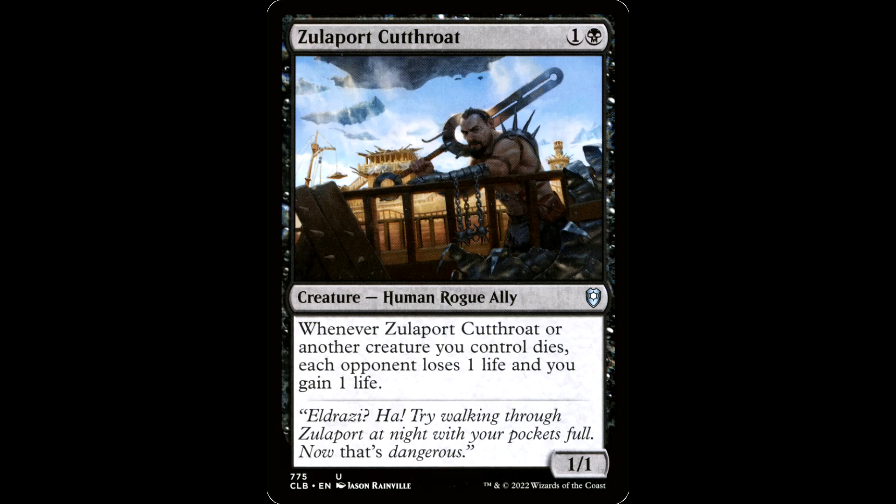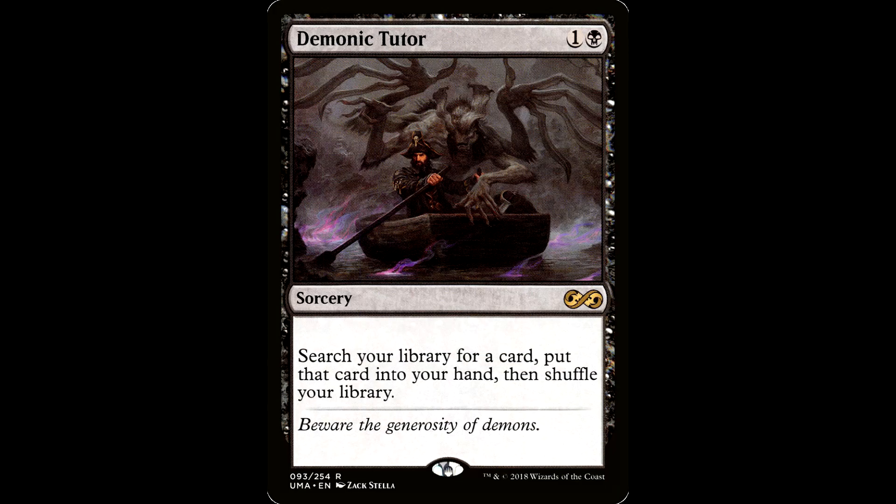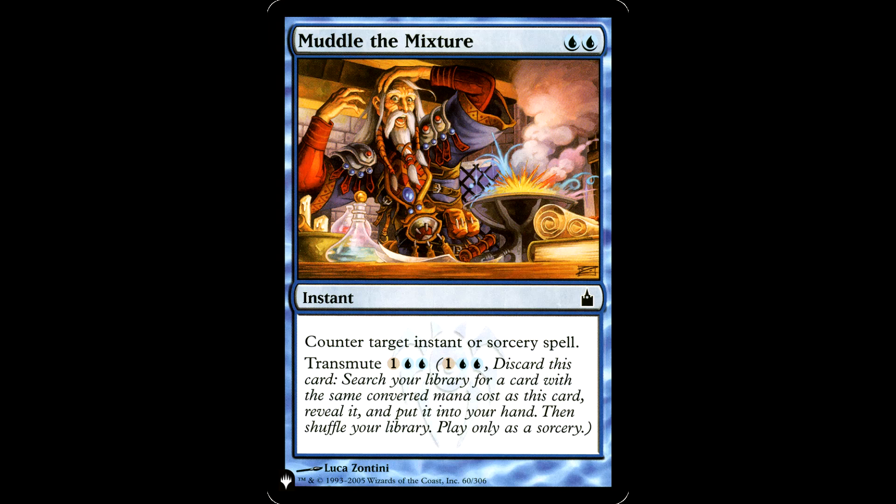So we have our commander and our three combo pieces that can generate near-infinite death triggers, which can be capitalized with Zulaport Cutthroat or similar cards. We have near-infinite draw, and near-infinite landfall, which is an interesting angle for this deck. I want to plug some of my favorite cards to dig these combo pieces out of our library: Transmute. Transmute reads: discard this card, search your library for a card with the same mana value, reveal it, put it into your hand, then shuffle. This can be a budget alternative to Demonic Tutor, Grim Tutor and the like. You got Muddle the Mixture — blue blue for an instant, counter target instant or sorcery spell, transmute for one blue blue. This can dig out Bloodghast and is a pretty good counterspell in a pinch. There are a bunch of transmute cards in these colors.